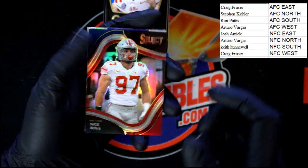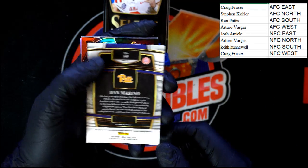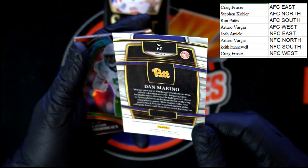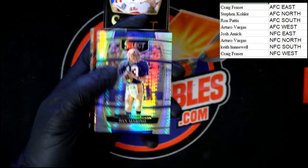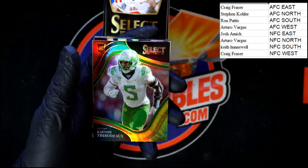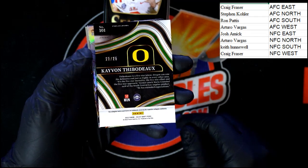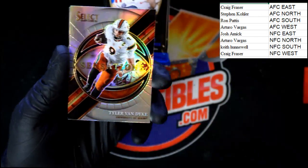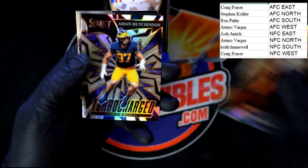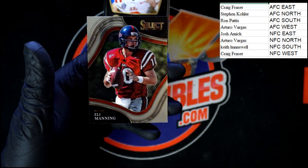We got Nick Bosa Select — oh nice! Dan Marino right there, very nice. It says 'Concourse' on the back — look at that, very nice. CaVeon Thibodeau — that is 25 of 25! Tyler Van Dyke, Aidan Hutchinson Turbocharged, Kenny Pickett right there, and Eli Manning.